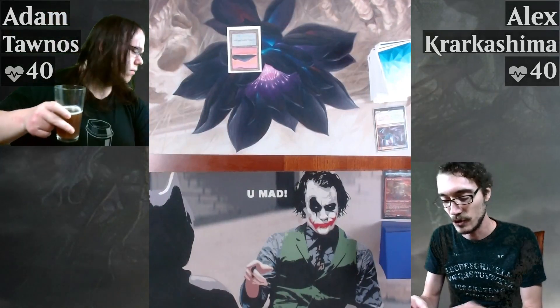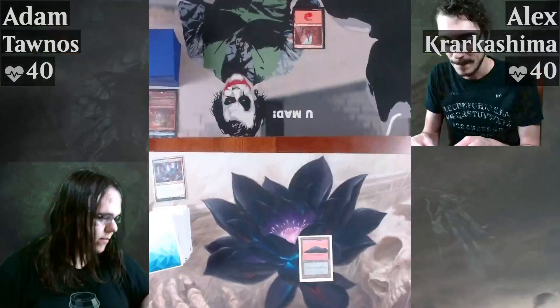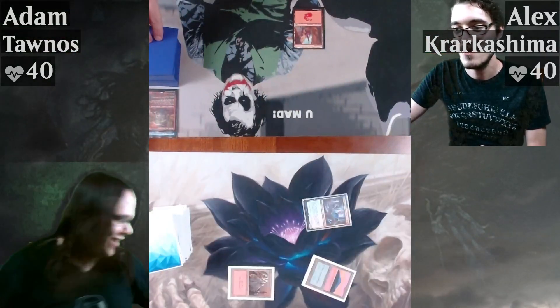I kind of already regret this one. I fucking hate when I draw the card that I pitched — makes me wonder if I shuffled, but I'm pretty sure I shuffled. Mountain — your turn. All right, good, we can officially play this game. Mountain, Taunos swings for one.